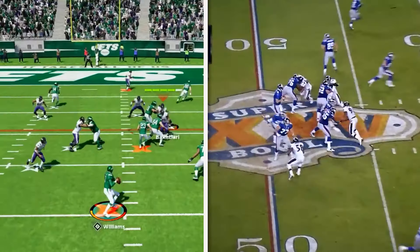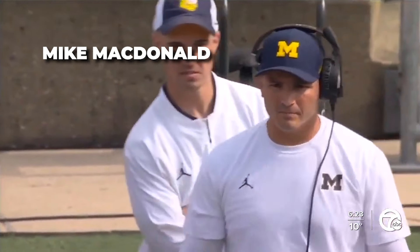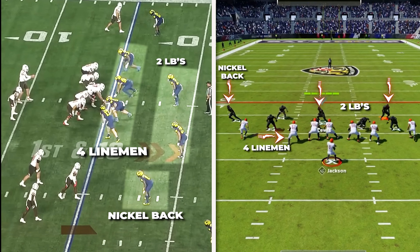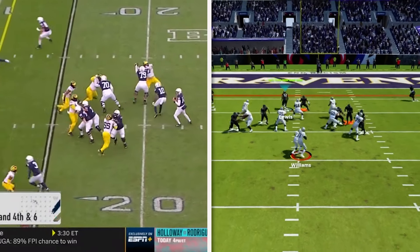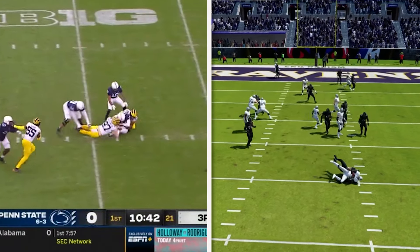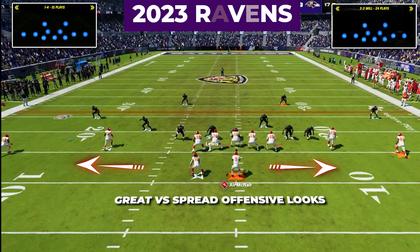This Dime Ravens defense is actually part of a bigger defensive scheme I created called my Ravens attacking defense, and it is going to have three different elements all out of the Jags playbook so they can all be used together. First, we have my 2000 Ravens scheme that is going to be run out of the 3-4 formations in the playbook and is great against those heavier single back and I-form offenses. It is really going to let us stop the run up front and unleash some crazy blitzes.